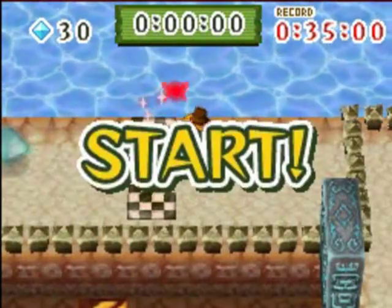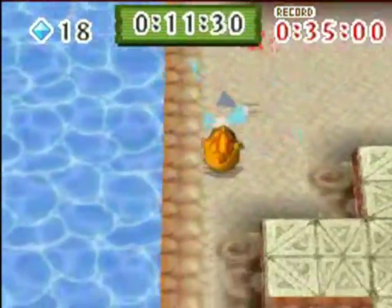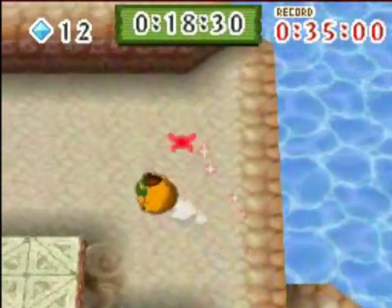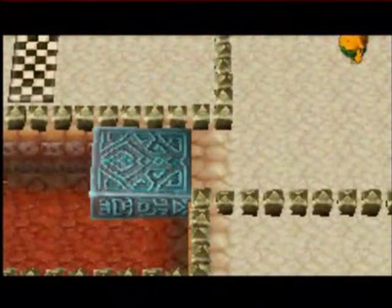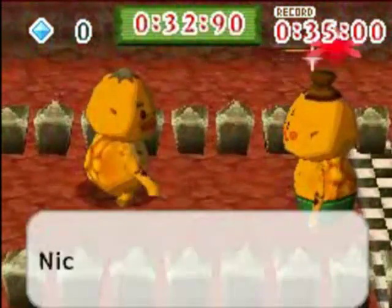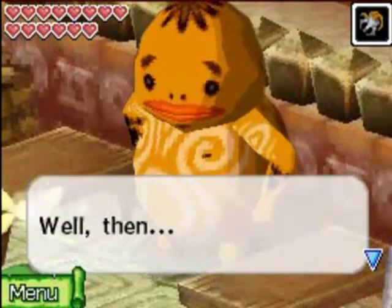We have to beat 35 seconds. There's going to be 30 targets and you're just going to roll with Goron through all of them. It's pretty simple how the course is laid out — there's nothing too confusing. You can look on your map on the top screen of your DS to see where the targets are in case you missed any. If you get under 35 seconds, we get the second Bom-Chi bag upgrade.